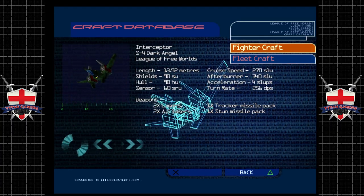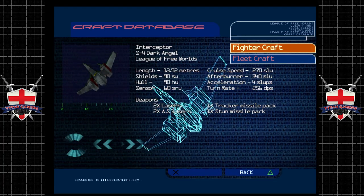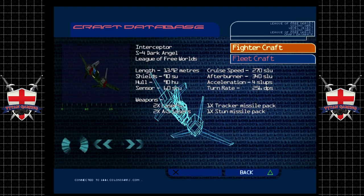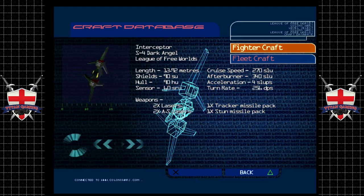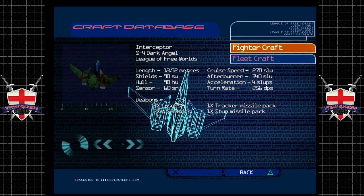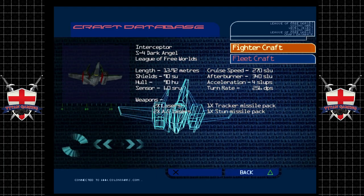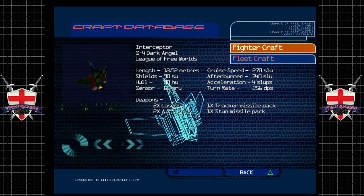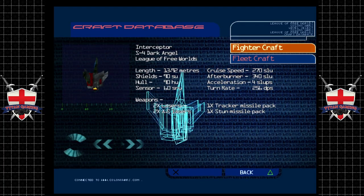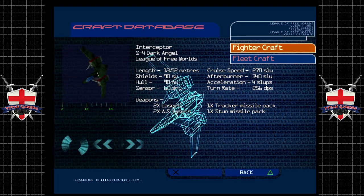The S4 Dark Angel was named by the civilian observers who first saw the S4 Interceptor in action. As a Navy bomber squadron attempted to obliterate a fuel production facility within Diomedes, those witnessing the devastation suddenly saw the dark shape of approaching vengeance emerge from the distant field of stars. As it grew, it took on the form of an angel — an avenging angel, a dark angel.